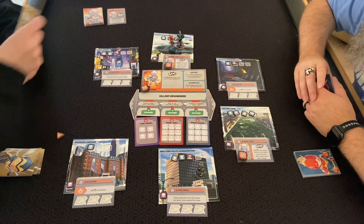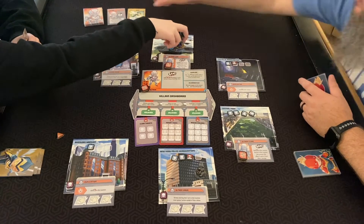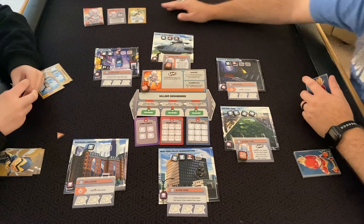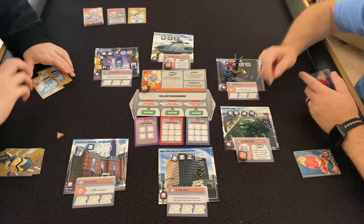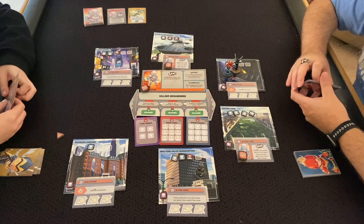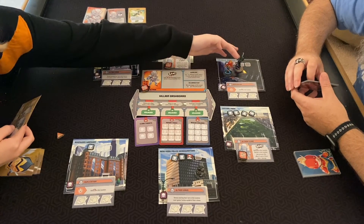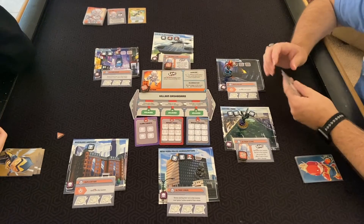I can punch that drone while I'm here, and I'll be adjacent — it also has a move on it. Why don't you move us here, then I can punch the drone with my Photon Blast. Or do I use my heroism? Never mind, go ahead and move here. So that's just all movement on that one.